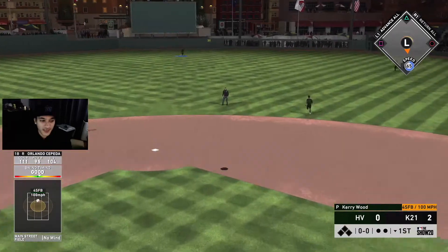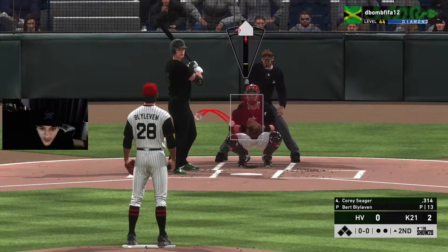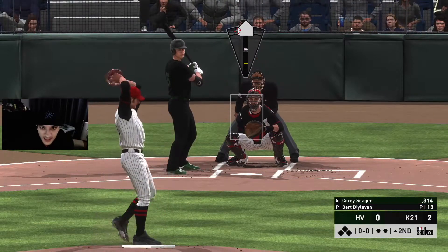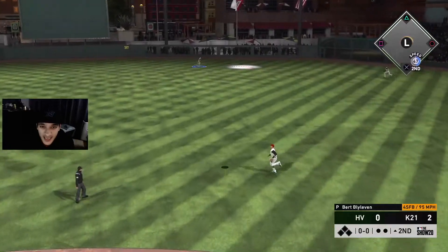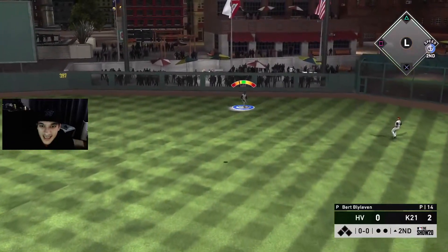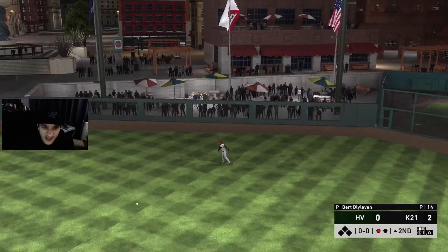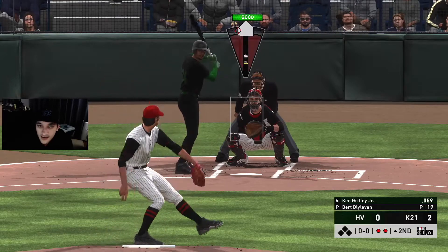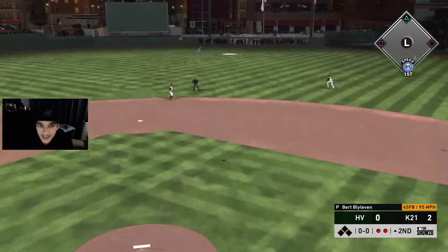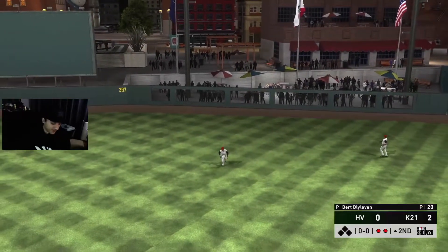Cepeda had a good pitch right there down the middle - we were just a little bit under that. We just got to do what we did in the first inning. That was a terrible fastball left down the middle but we got that one. Johnny Damon in center field - that was a good location for the curveball. I keep missing that fastball location but he's gonna pop it up.